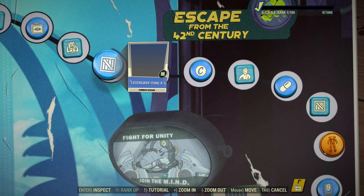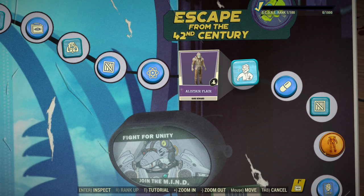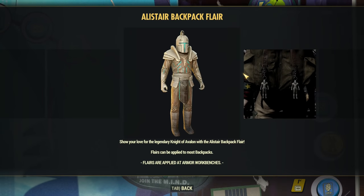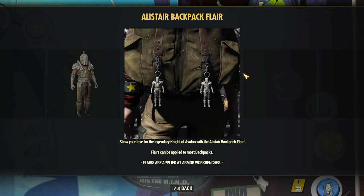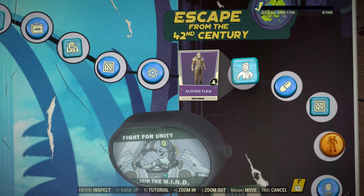Next we have three Legendary Cores. I don't like this as I'm pretty sure I will have way more Legendary Cores than Legendary Modules, although for some of you it can be useful. More Atoms, more Cups, another Flare — this time it's Alistar Flare. I can see Alistar actually using it, this looks good.